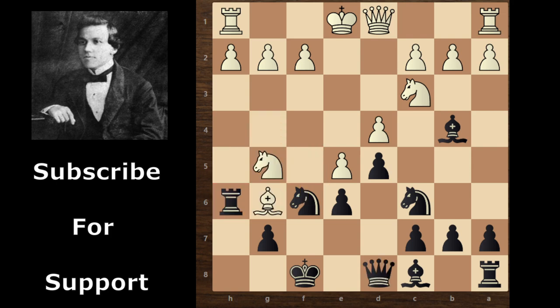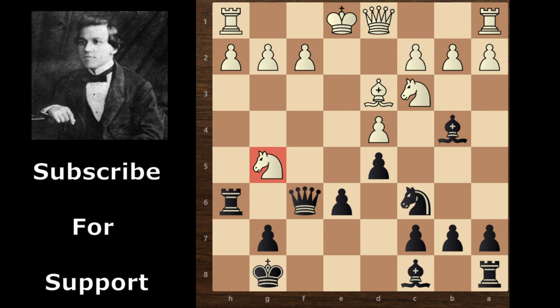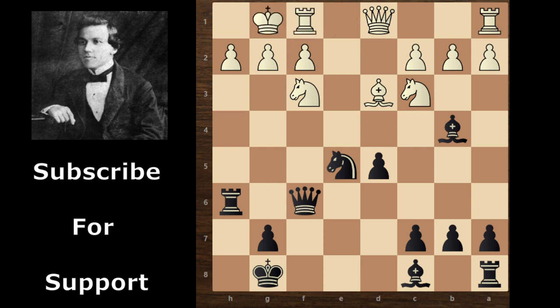So white first saves his bishop on d3. But Paul Murphy didn't save his knight and continued with king g8, and finally white takes this knight. E takes knight, queen takes f6, and pressure is on the knight. White saves his knight on f3, e5, d takes e5, knight takes e5, and finally white castles kingside. This decision to castle kingside is very dangerous for white because this rook's line is open, so Paul Murphy can attack easily on the kingside.